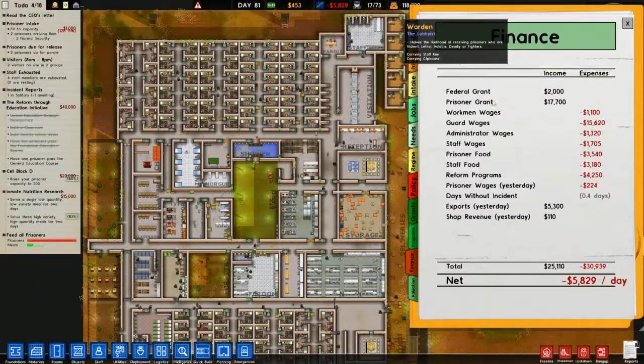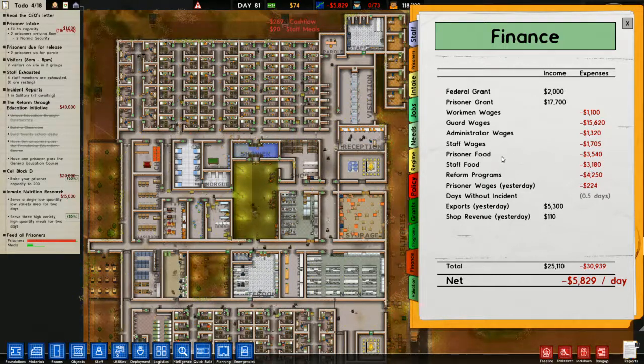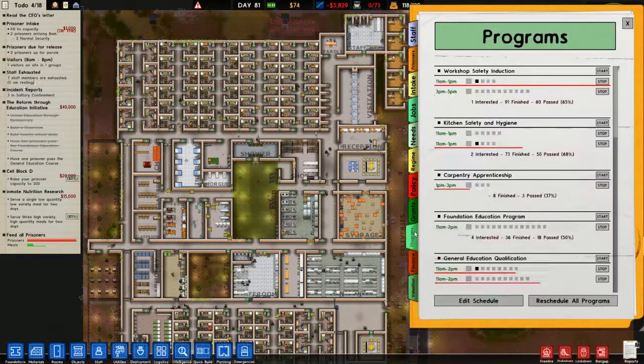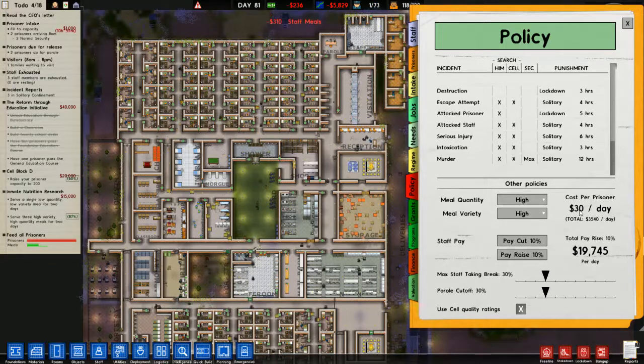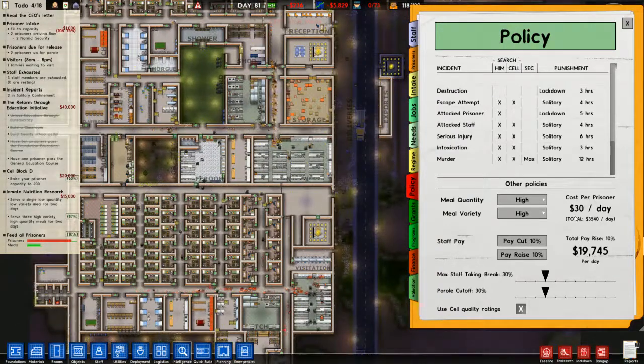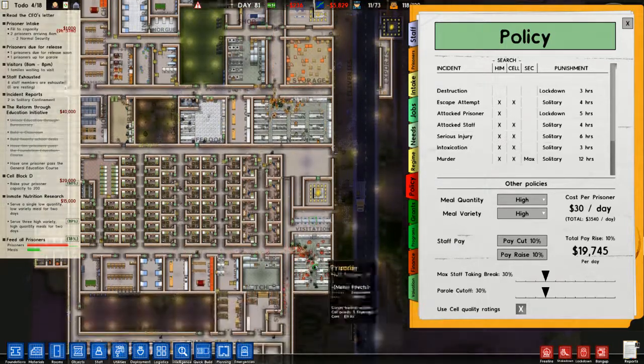We're at 83% - lovely. Why has this gone so high? Reform program. Oh, because the staff food is affected as well. So cost per prisoner thirty pounds a day, that many prisoners - yeah, so we're looking at a lot of extra cash. And because I've got another meal time that doesn't help probably.